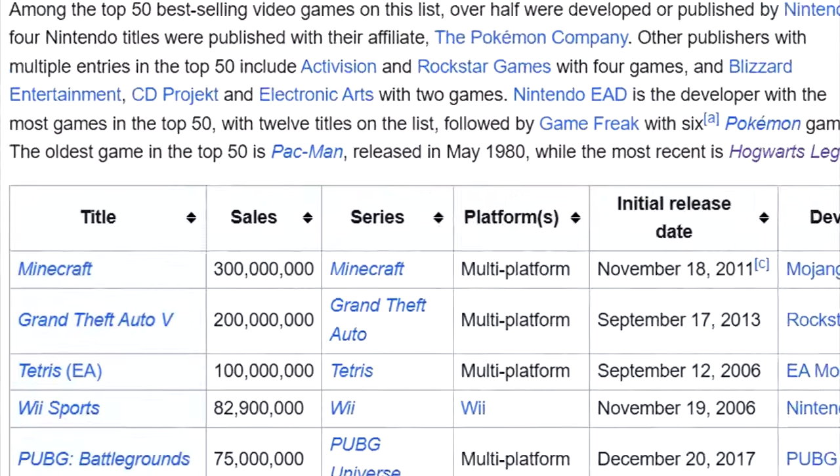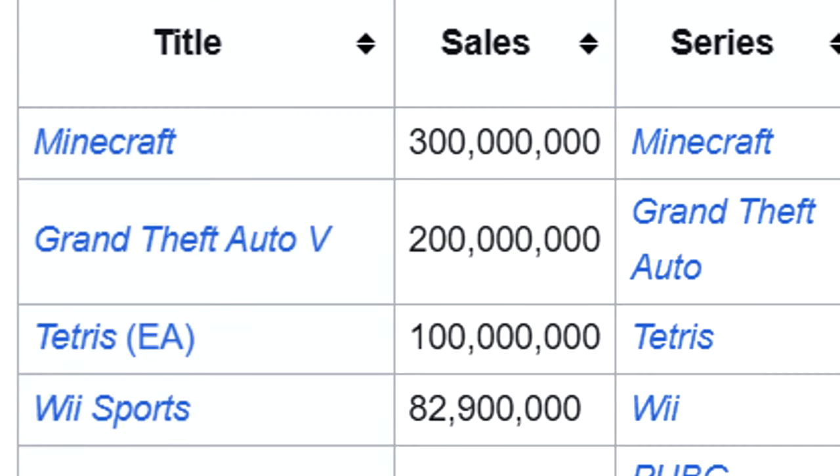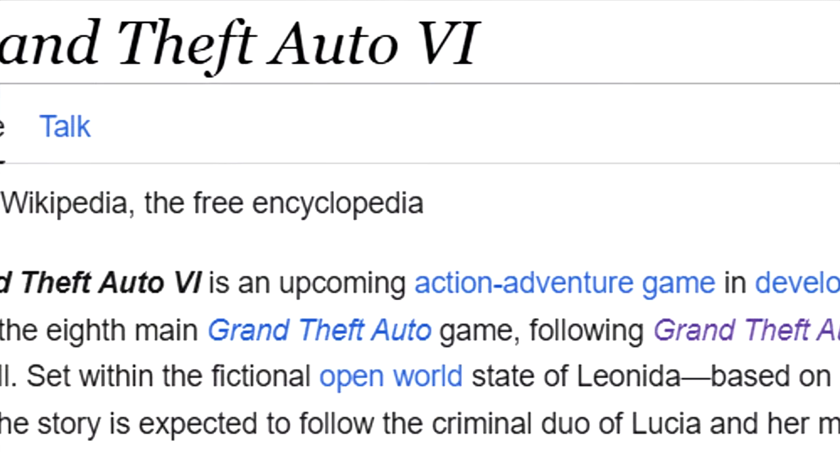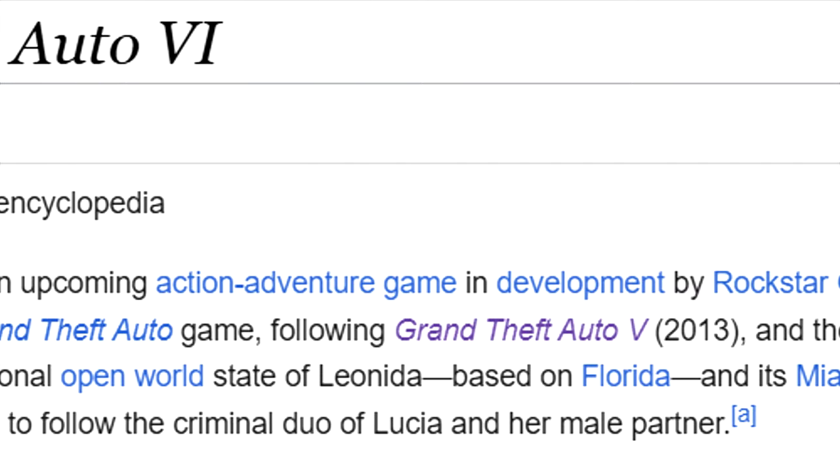Grand Theft Auto V remains one of the most popular games of all time, despite coming out 11 years ago and 9 years ago on PC. With the release of the first GTA 6 trailer in December last year, we now know that the next super anticipated game in the series will come out in 2025, on consoles only.